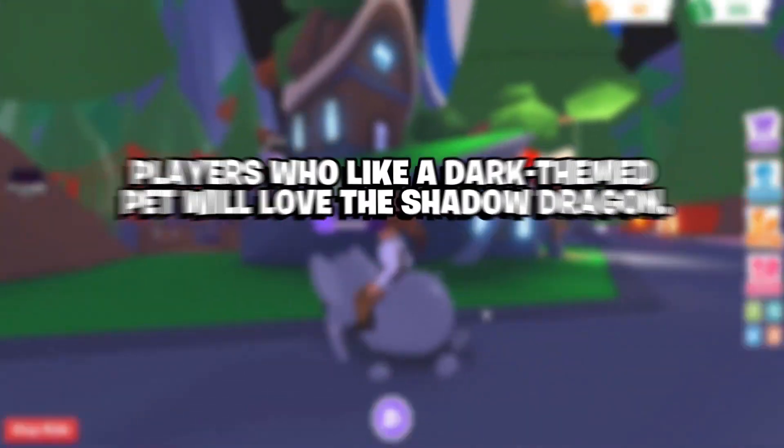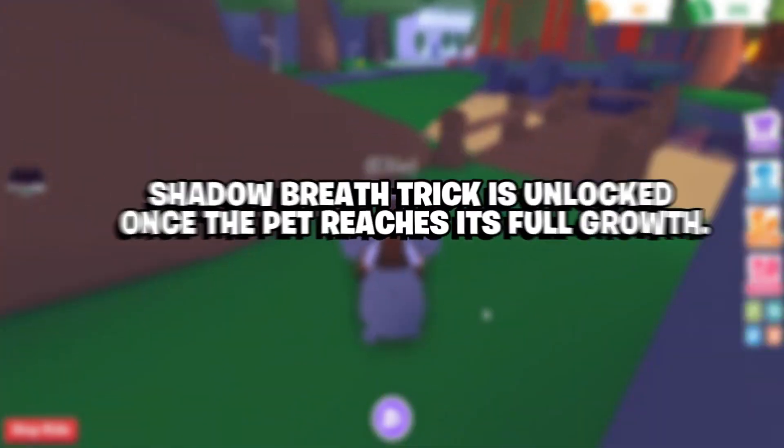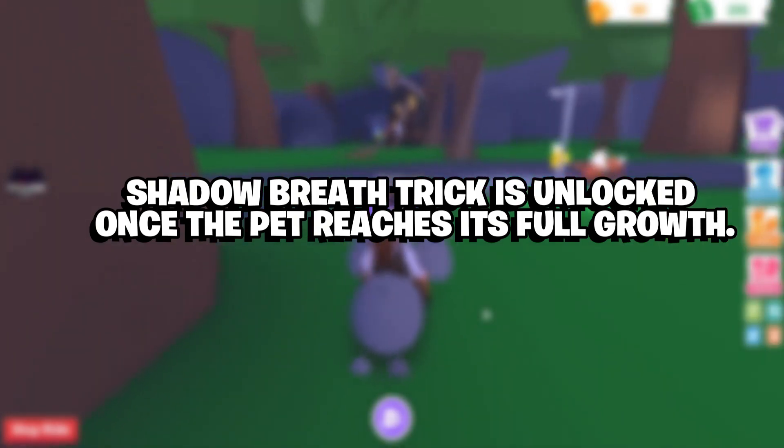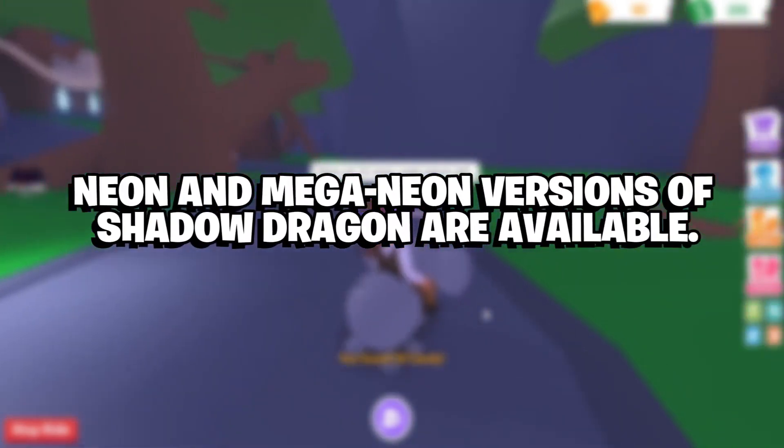Significant features: Players who like a dark-themed pet will love the Shadow Dragon. The Shadow Breath trick is unlocked once the pet reaches its full growth. Neon and Mega Neon versions of Shadow Dragon are also available.